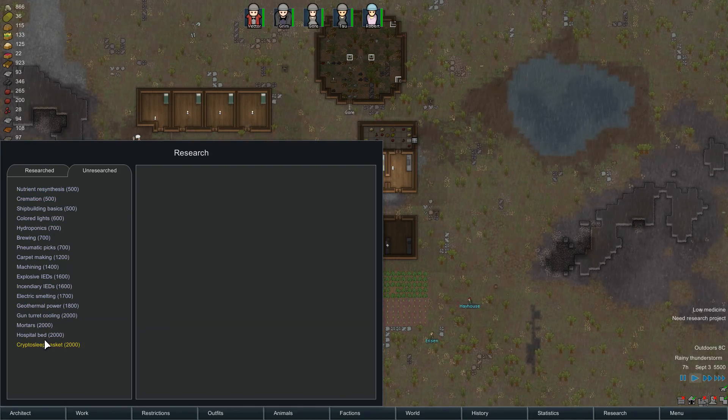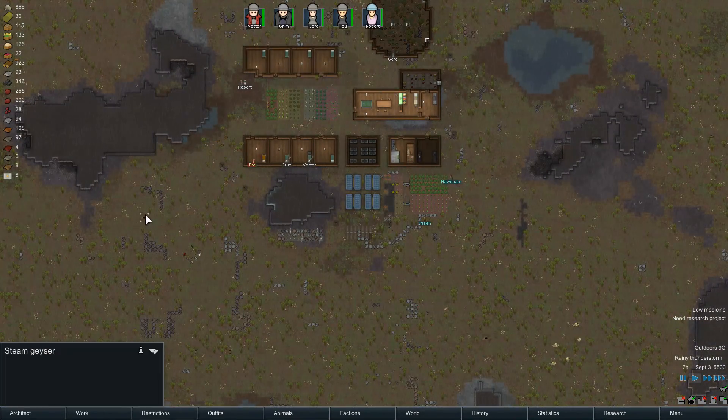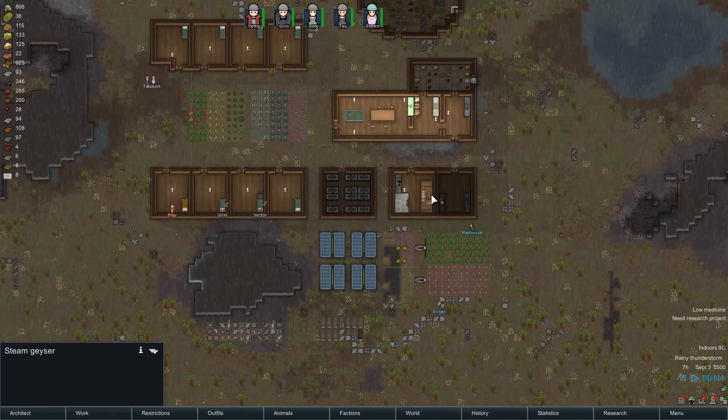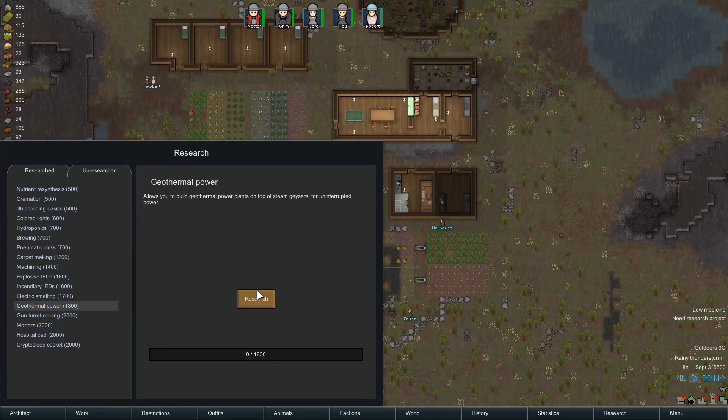Let's see what we can do here. A hospital bed would be good. Gun turret cooling. Do we have a geothermal? Yes, we do. That is quite useful, so I think geothermal power.